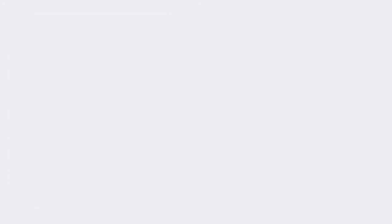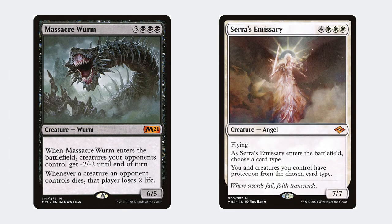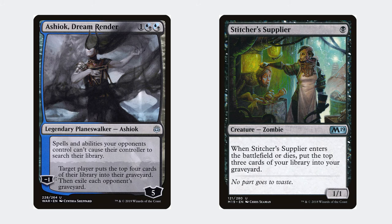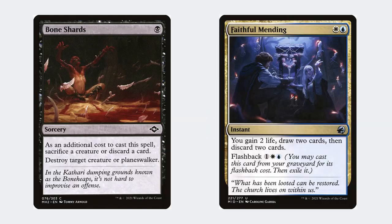You can also include Massacre Worm and Serra's Emissary in the deck as two more important targets. The deck uses cards to mill yourself, which is very important in order to have reanimation targets in your graveyard. If you do draw your targets, don't worry — cards like Bone Shards and Faithful Mending can be used to discard your large creatures. And even super late game, you might just hard cast them.